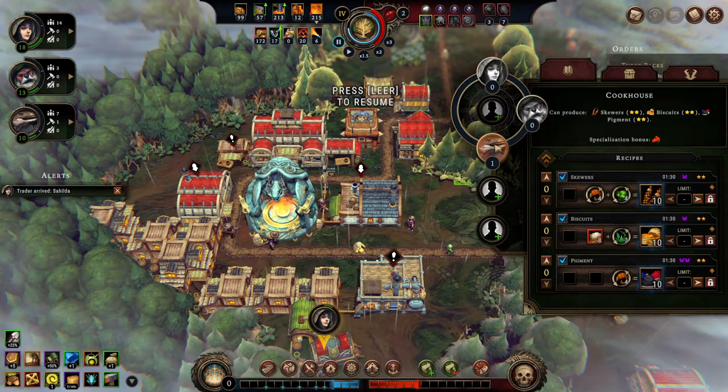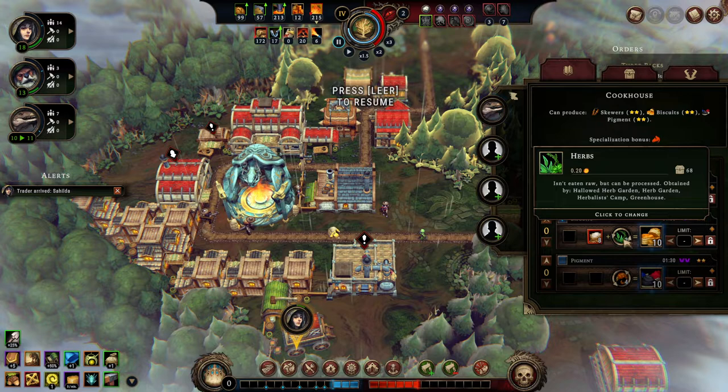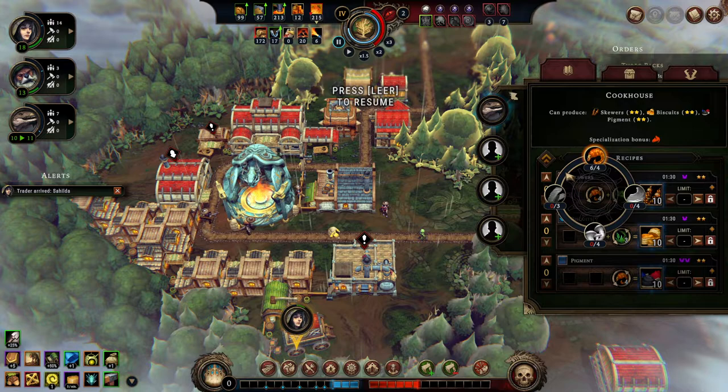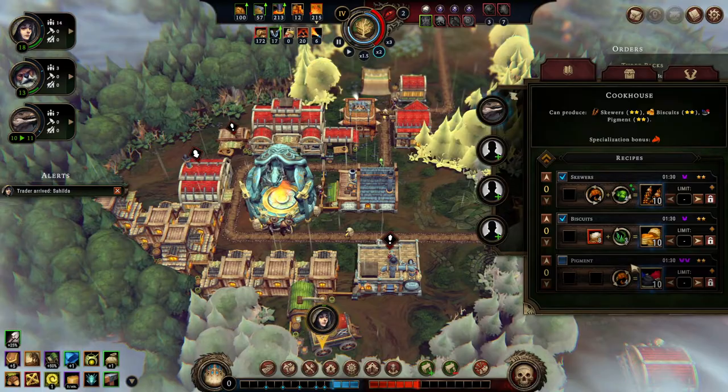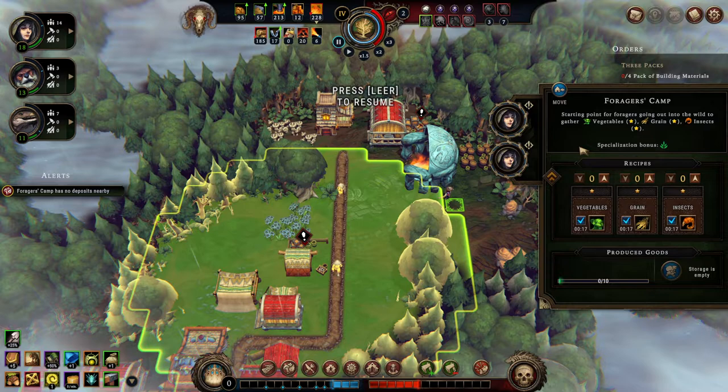We're going to open up one of these caches pretty soon, but not now. We're producing tools now, so we're at a pretty good spot. We've got a Cookhouse now — the Cookhouse is the lizard house, they have a warm place there. We now also have the ability to make biscuits, which is pretty cool because now we have a use for flour. And skewers — skewers are really, really tasty. But we're lacking materials to get the job done. I'm disabling the pigments right away, that's just a no-no.